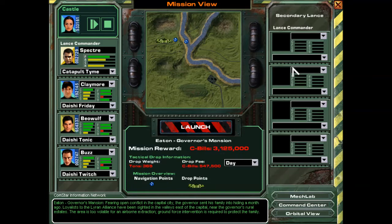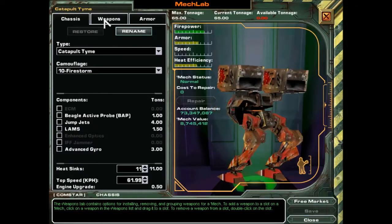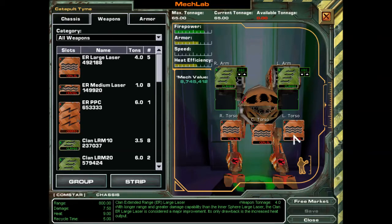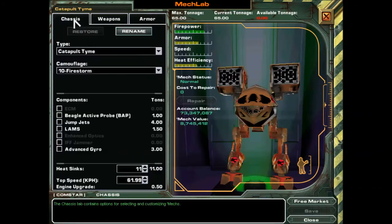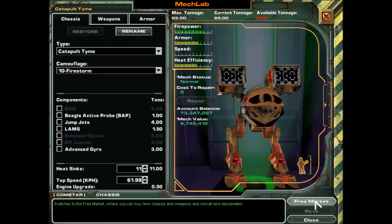I've got my Catapult — I've updated it slightly. As Castle said, we're talking about some light armor assets, which means I'm going to need some lasers to take those guys out. It's a big map, so I'm going to use some LRMs — the long-range missiles. You can get lost doing a lot of different builds for the mechs.